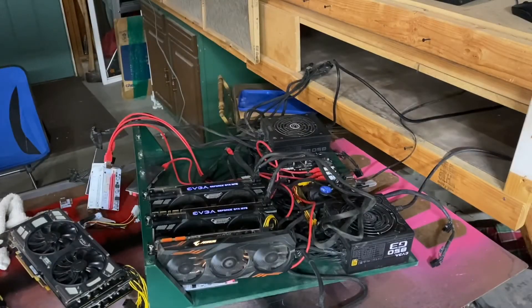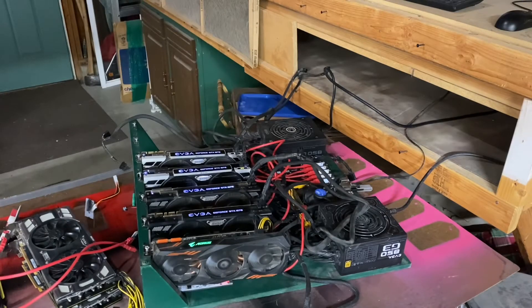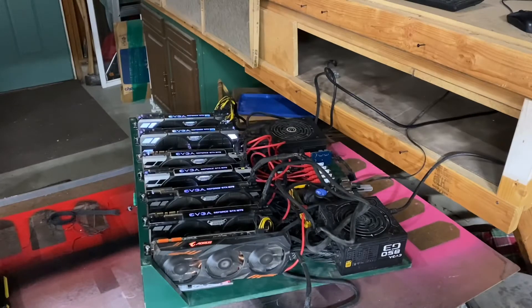There are the two black cards — they're in there and running. Let's keep going, keep adding cards. There are the silver SCs — in there and running good. The only thing left to put in is the FTWs. There are the FTWs — all seven cards in the rig and running good.